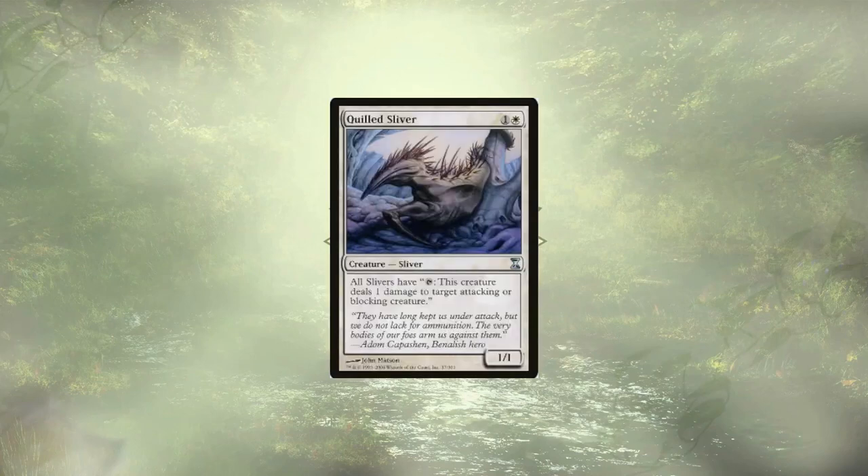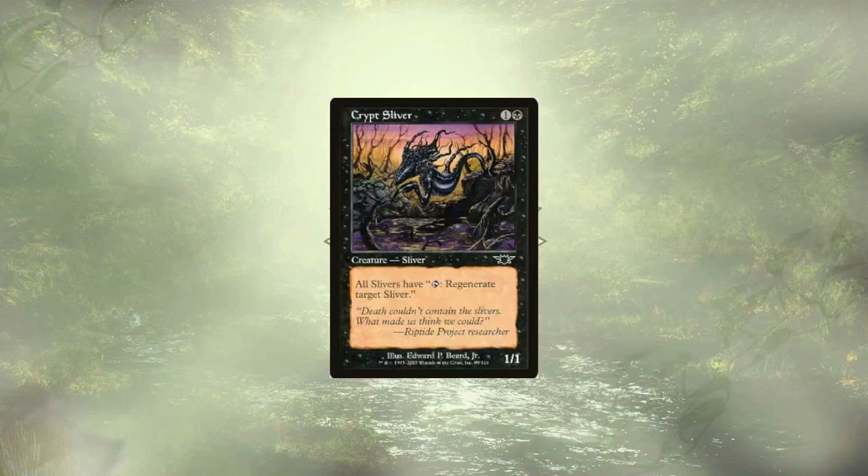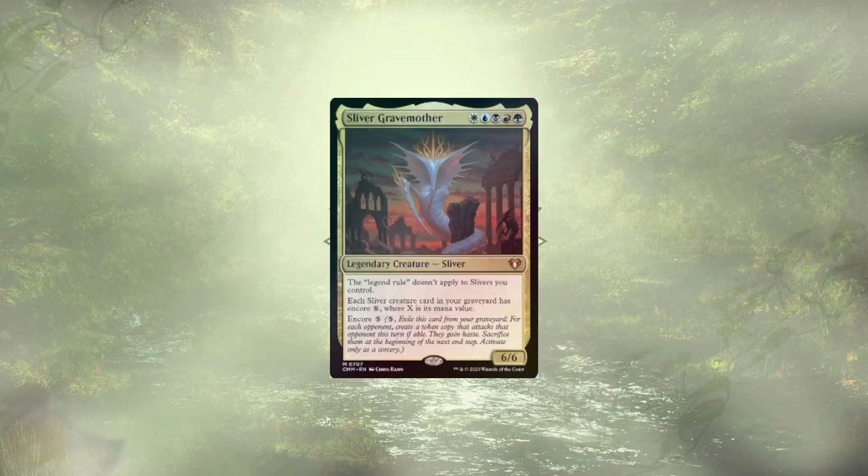In terms of reactions, we have Quilled Sliver to mess up blocks and attacks, Clot Sliver to protect what we need on our board in terms of our main big effects, and Crypt Sliver who can basically protect our entire board assuming all of our Slivers are untapped. Those are the upgrades — they're a little more expensive than things I've recommended in the past, but this is also a more expensive set. Thanks for watching, and good luck with your decks!